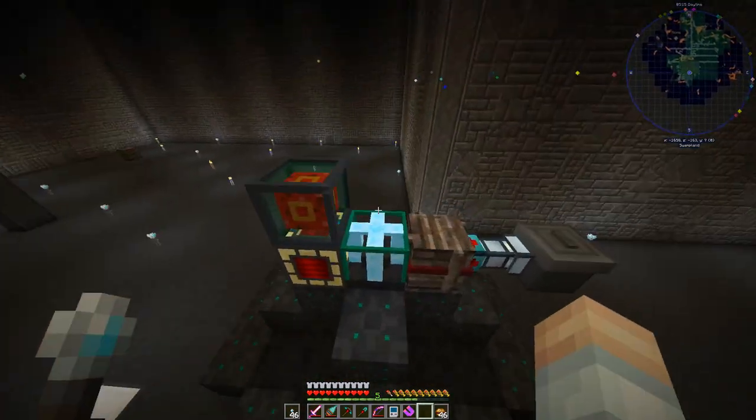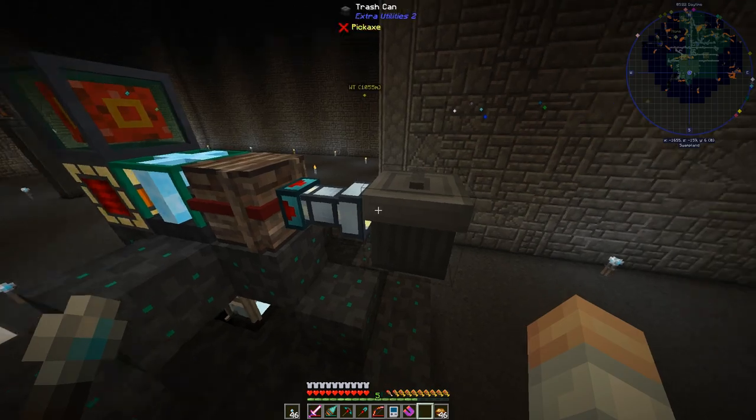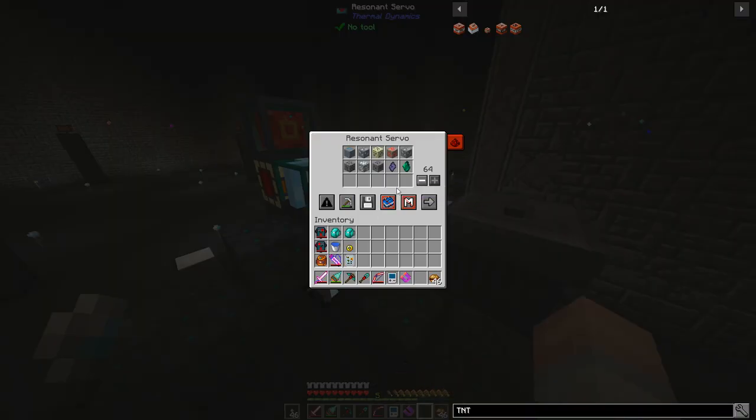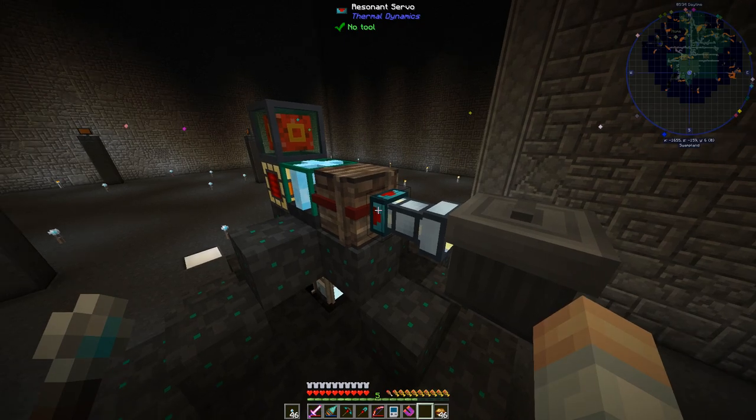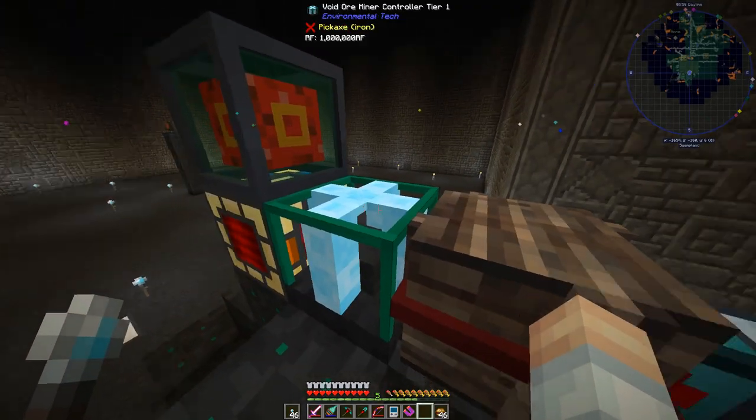We've got a little something else here. We've got the resonance servo on here going into a trash can. I've got this set to blacklist, so anything that is in here is not going to be pulled through the servo. Anything not on the list will get pulled through. So we're keeping: appetite, charged certus quartz ore, resonant instone, resonating ore, certus quartz ore, coal ore — I could get a coal bee but we'll see. Dimensional shard ore, draconium ore because we're going to be needing that, and then the two types of crystals here. So let's take a look.